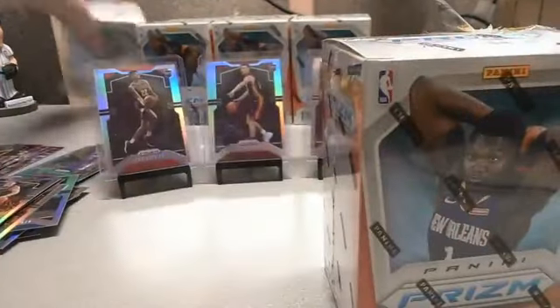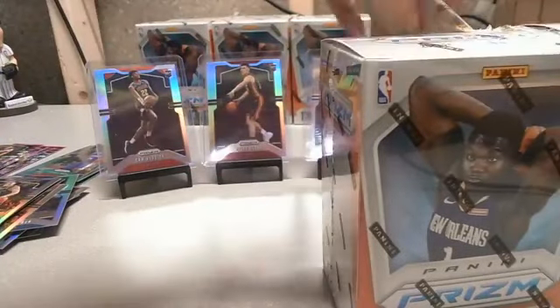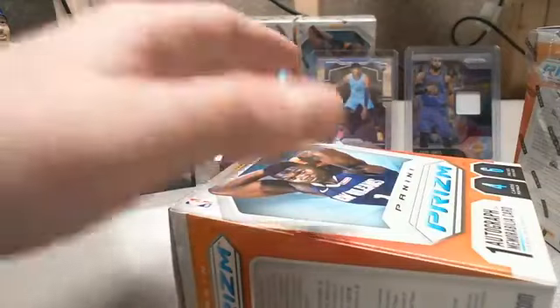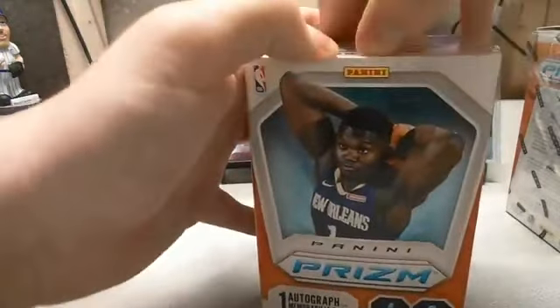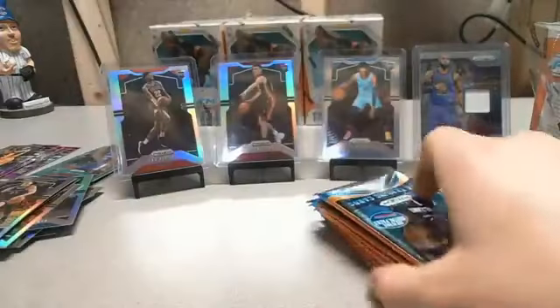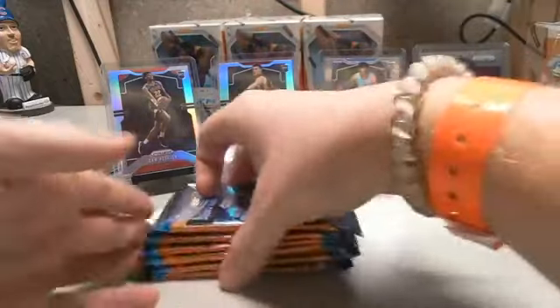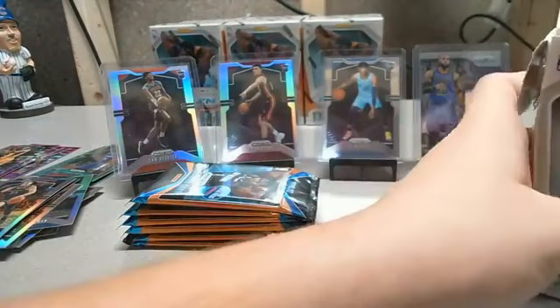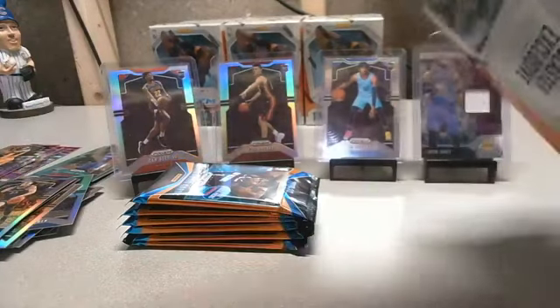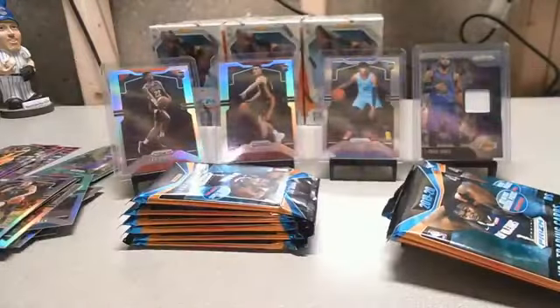Boxes thirteen and fourteen — twelve down, eight remaining. The Darius silver was sweet. The two guys we've hit aren't bad. The Herro is pretty good. We need another big one. What's the Green Pulsar, Jason?